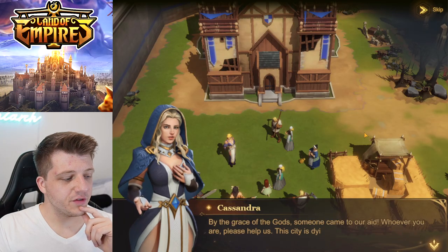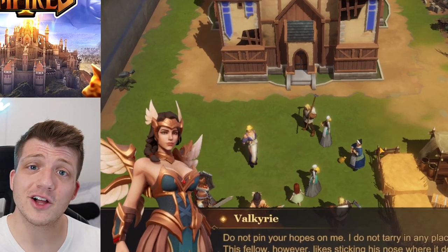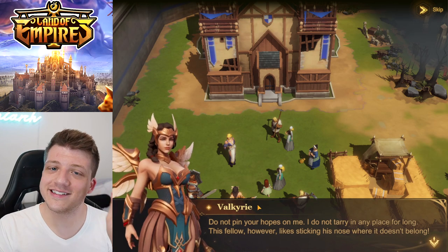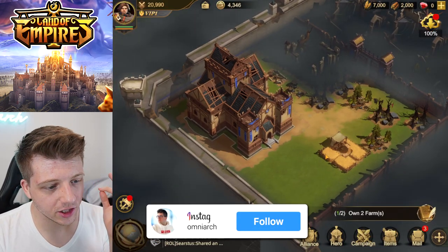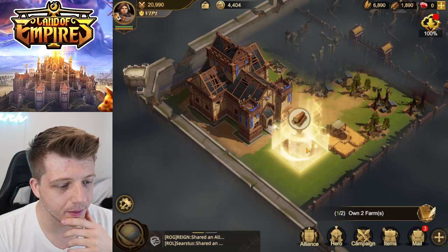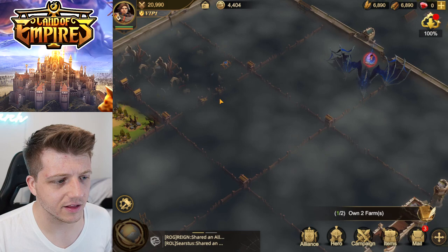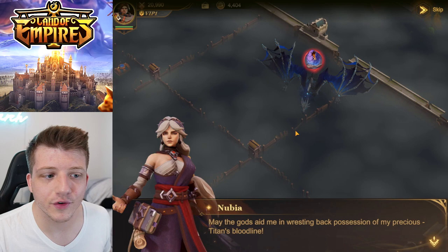We've shown up at the village by the grace of gods. Valkyrie is looking kind of good too — they nailed the designs on these characters, objectively they look great. We are in the game. We've already got our own level one farm. Let's build a lumber mill and zoom out to see what this map actually looks like — it's all covered in fog.